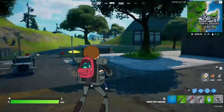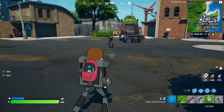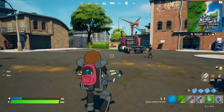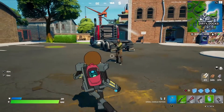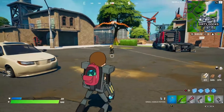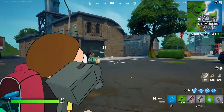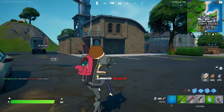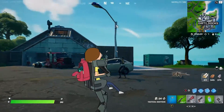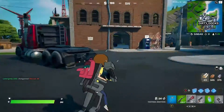Is it reactive? Let's see, let's get some damage. Maybe the back bling is reactive — nope. No reaction there. Let's get some more damage. This guy is terrible at aiming. How about if I do an elimination — maybe there's a reaction in the back bling if I do an elimination. Nope, I didn't see any reaction to that. Nothing whatsoever.